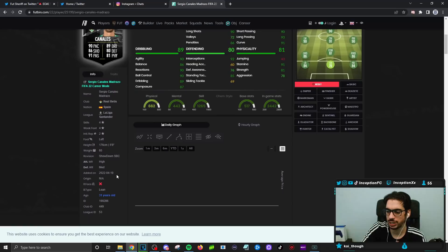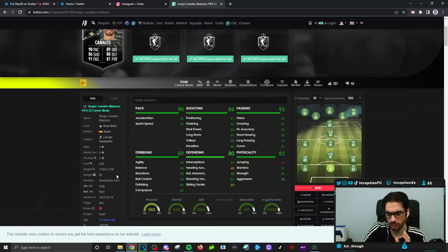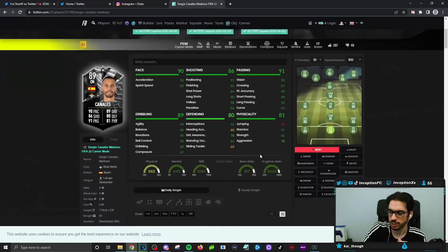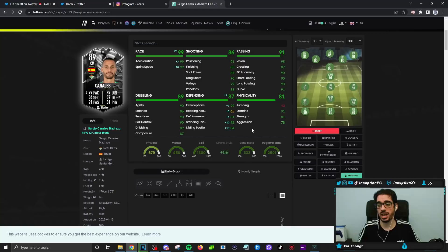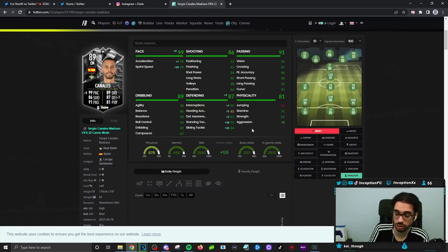It's kind of like a shorter version of using a Llorente card. This card is going to need an upgrade for sure — anchor chemistry style, or shadow for better defensive stats and extra pace. Physical is not there, so again another Showdown card that EA picked that requires the upgrade. It's not like a Weghorst situation where his first card was already pretty solid. This card is definitely going to need an upgrade, but he still looks pretty solid as a center mid.